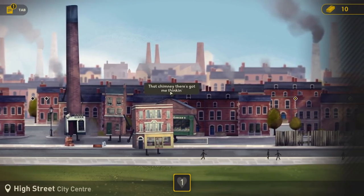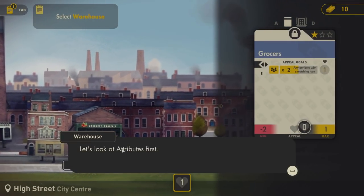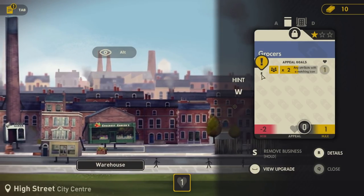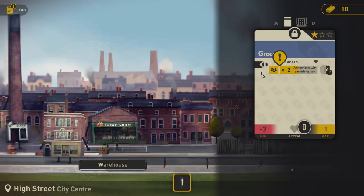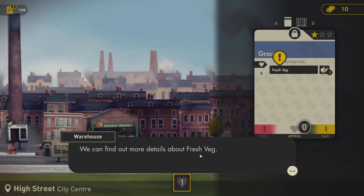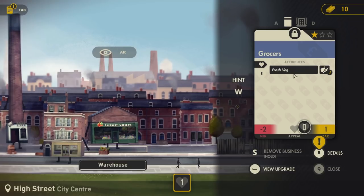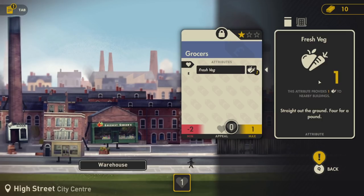'That chimney there has got me thinking. How about I show you the ropes? Warehouse, you've been a factory - you know the deal with this.' Select Warehouse. Let's look at attributes first. We need to press E. 'Currently my grocer's creates fresh veg for surrounding buildings.' Yes, of course - it's a grocer's, it sells vegetables. We can find out more details about the fresh veg. Here we can see the fresh veg is worth one vegetable/fruit kind of thing. Straight up from the ground, four for a pound. Now let's have a look at appeal goals.